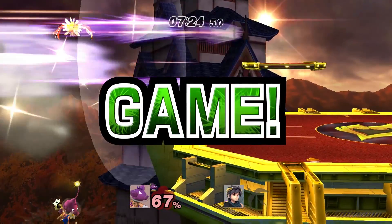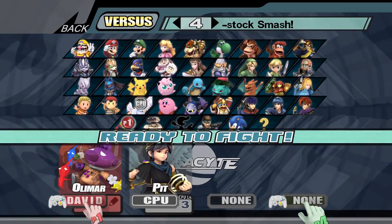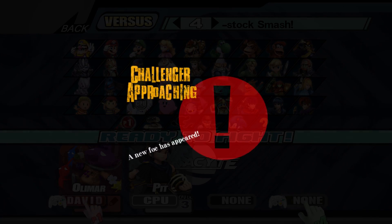Holding Z and Start at the end of a match will skip the result screen. Challenger approaching is disabled.